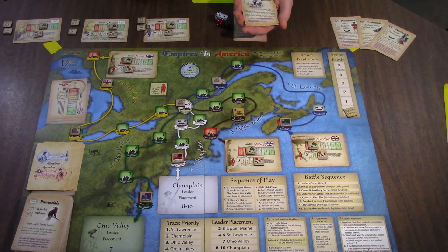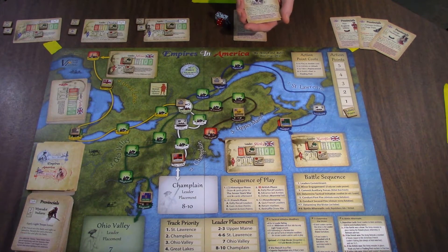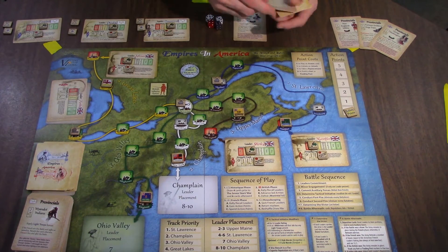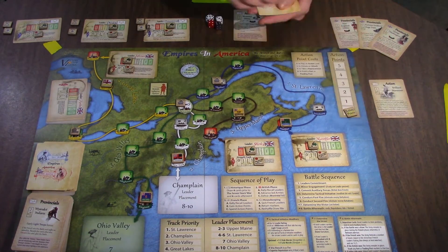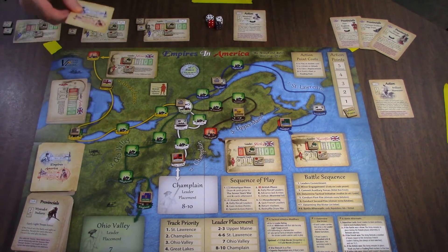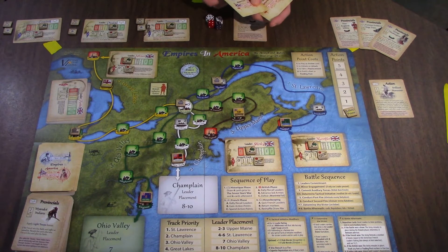Action — Brilliant Maneuver. So I can spin this to let one of my leaders fight a second time. Remember when this goes here, they can't fight anymore. I can use one action point and they'll get a bonus to their tactical initiative and an additional battalion. This is an action card, so it goes over here in my hand. That was card one — four cards total.